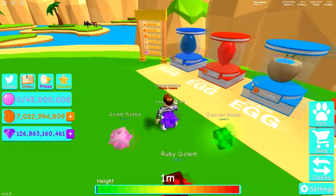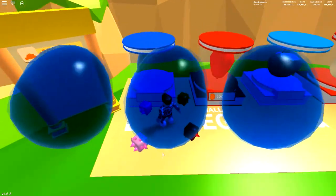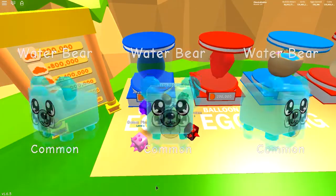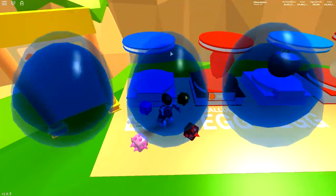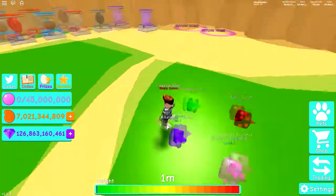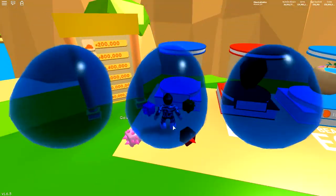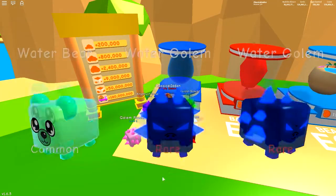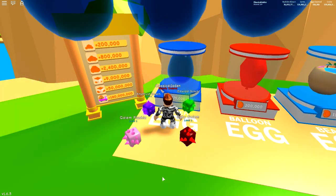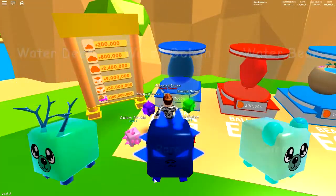I don't know why they don't have a golem in every area. So we'll be able to get red, green, blue, purple, and pink. We're going to have to try to get a shiny version. Let's go redeem our group benefits — it's two times blocks, so I don't really care. We just got two of them, so we're on our way to making it shiny!